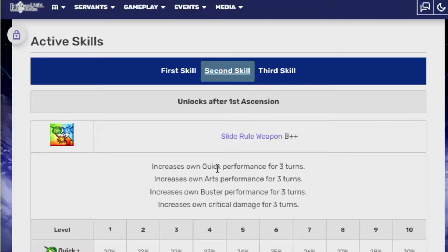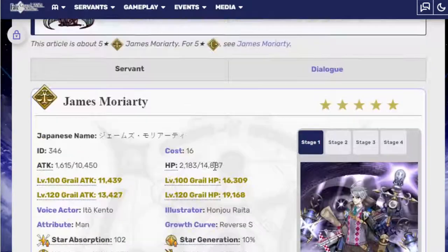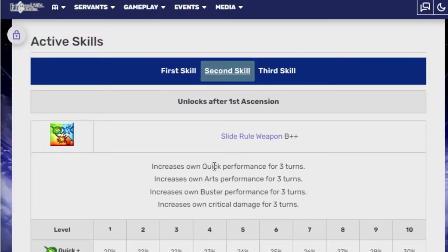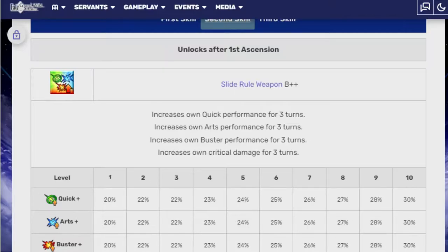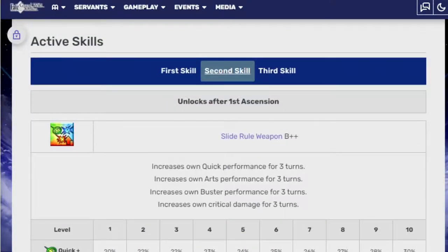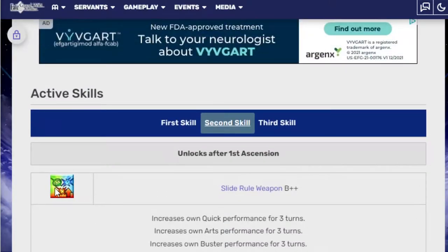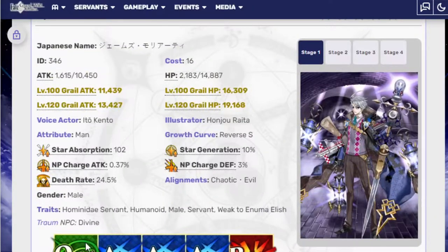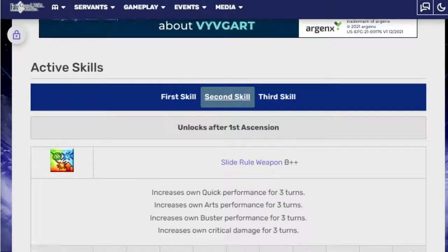Interesting. Second skill, unlocks after first ascension, increases his own quick performance for three turns — but the quick is actively useless, he only has one quick card. Increases his own arts performance for three turns, increases buster performance — also useless. Increases all critical damage for three turns, 30%. This skill would be really good if it was actually just arts-focused. I hate it when they do this. I think they do it to balance out units, but this skill is actively useless on a unit that has three arts cards. Who cares if for three turns his one quick card and one buster are slightly stronger? It just doesn't make any sense.